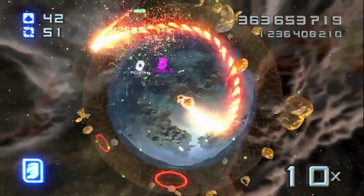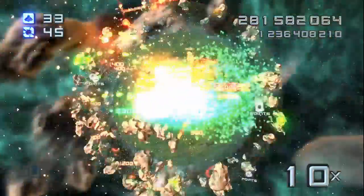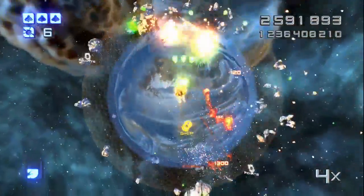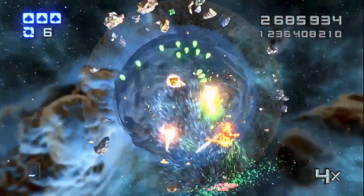When you have a shield, if you collect another shield token it explodes like a bomb — wait until there is a lot around you before collecting it. If you don't have a shield, wait until the extra ship token turns into a shield. A shield is more valuable for helping to keep your multiplier high.